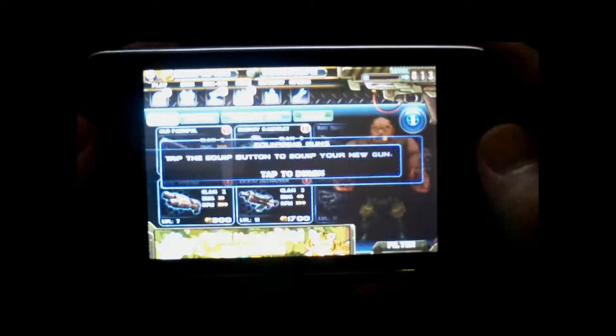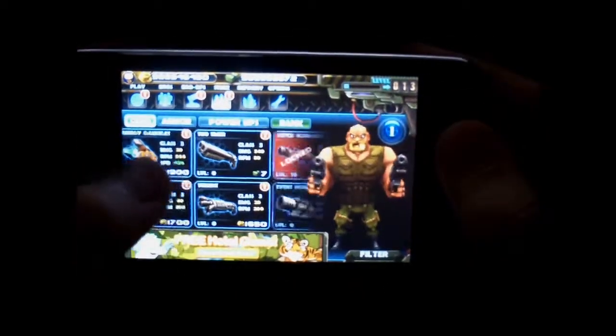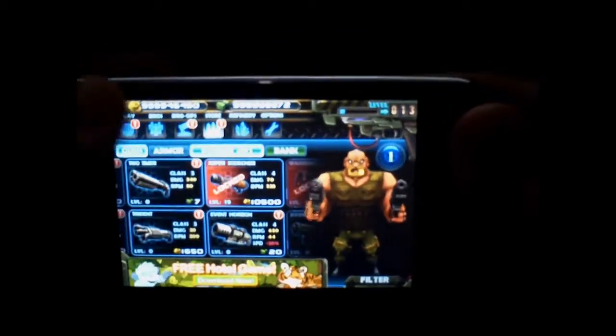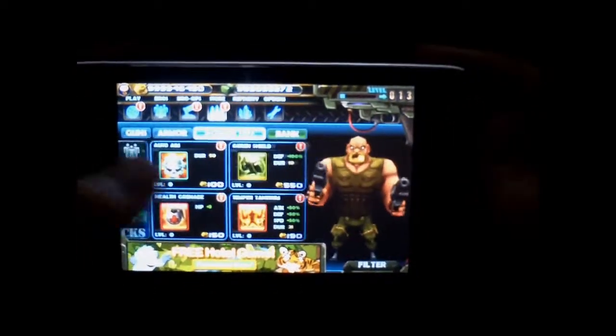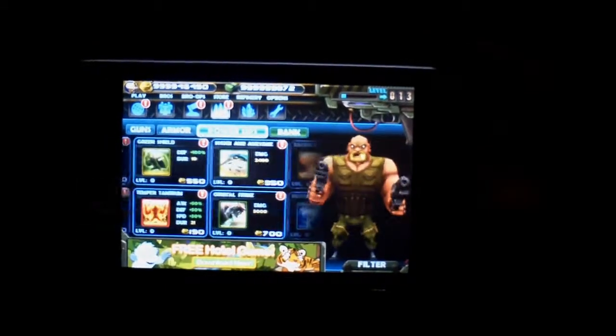Here in the store, as you rank up, you'll unlock more weapons and armor. As you get more money, you'll be able to buy them. There's armor, weapons, and power-ups. Power-ups are temporary things — for example, a health refill that will refill your health.